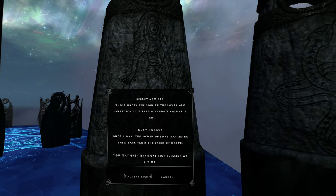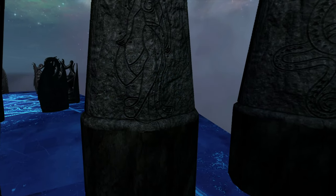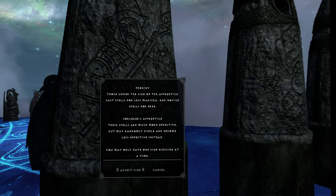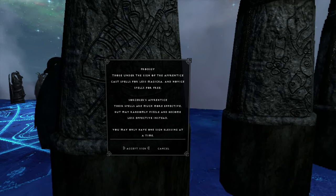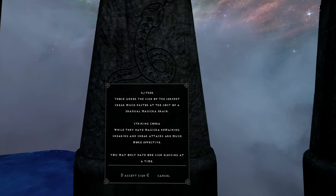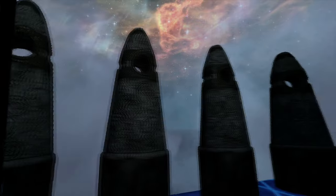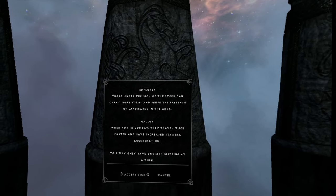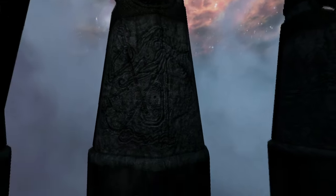The Lover: Secret Admirer - those under the sign of the Lover are periodically gifted a random valuable item. Undying Love: once a day, the power of love may bring them back from the brink of death. The Apprentice: Prodigy - those under the sign of the Apprentice cast spells for less magicka and novice spells are free. Sorcerer's Apprentice: their spells are much more effective, but may randomly fizzle and become less effective instead. The Serpent: Slither - those under the sign of the Serpent sneak much faster at the cost of a gradual magicka drain. While they have magicka remaining, sneaking and sneak attacks are much more effective - that might be useful. The Steed: Explorer - those under the sign of the Steed can carry more items and sense the presence of landmarks. Gallop: when not in combat, they travel much faster and have increased stamina regeneration. That'd be handy, but once you're there, it doesn't help you.